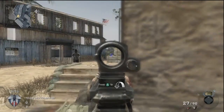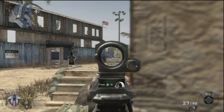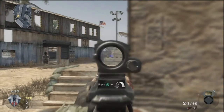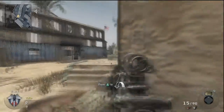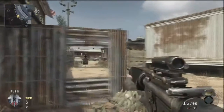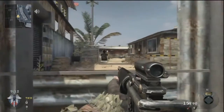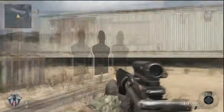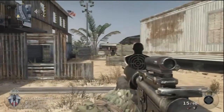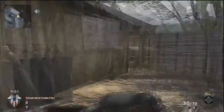Of course everybody knows about hiding behind the barrel. This one's okay because the barrel provides a little more protection than the wood. If you're running Hardened and you don't feel confident hitting the guy's head, you can just shoot through the wood and you'll be fine. You can hide behind this metal thing to get a better angle, but if you're both spawning at the same time they're going to beat you there, and you'll be dead anyway.